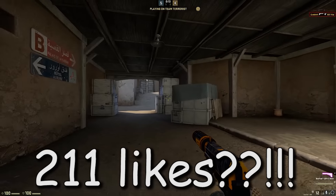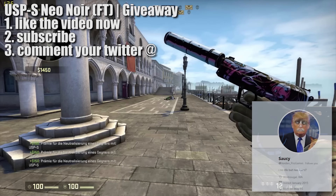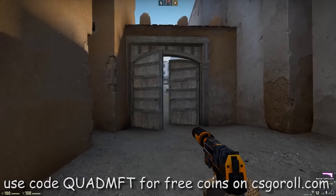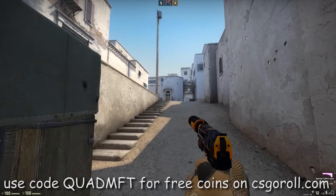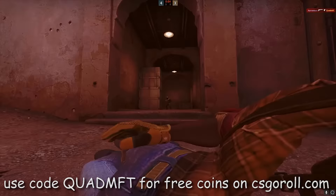We have a brand new CS:GO update that came out yesterday. Congratulations to the last giveaway winner on screen right now. If you guys want to enter this giveaway, which is only for this video, I'm giving away a USP-S Neo Noir. To enter, click the like button — we're shooting for 211 likes — subscribe, and drop a comment with your Twitter @. I'll link the update notes down in the description below if you'd like to read along.